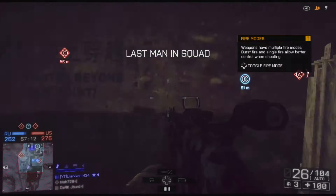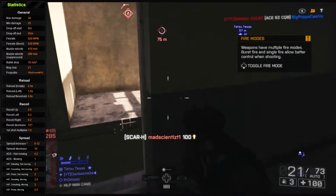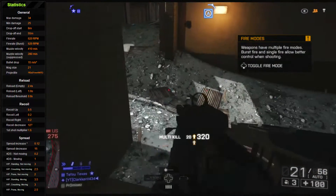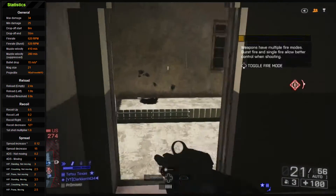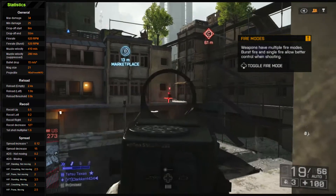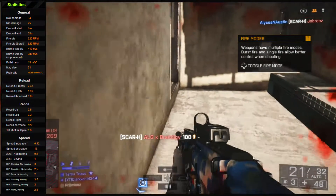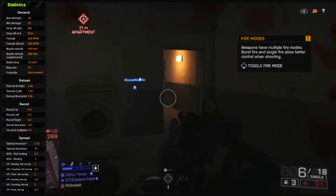So we're going to start off with the Scar-H. The Scar-H has a maximum damage of 34, a minimum damage of 25. The drop-off starts at 8 meters and ends at 55. The fire rate is 620 rounds per minute. Muzzle velocity is 410, suppressed is 280. Bullet drop-off is 15 meters per second squared. Magazine is 21. Reload with bullets left is 1.9 seconds, empty reload is 2.4. The recoil pattern is 0.5 upward, 0.2 left, and 0.2 right. First shot multiplier is 1.6. Spread is 0.12 per shot, decreasing at 15. ADS not moving is 0.2, moving is 1.